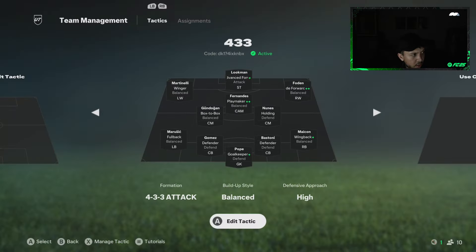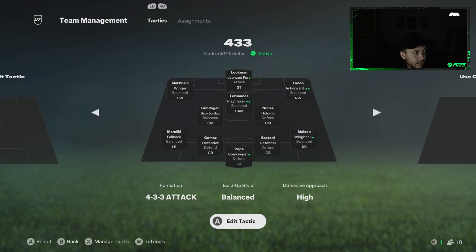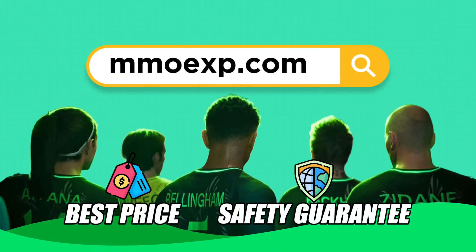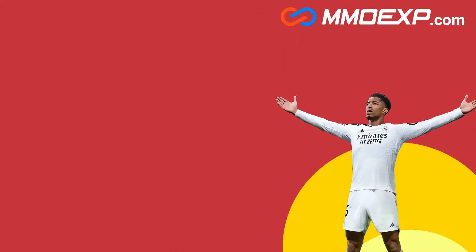By the way, that is the code for the players, so definitely get that going. Quite possibly the most reliable website for FC25 coins — go check out MMO XP for the best price and best guarantee. Use the code 'META' for the cheapest coins.